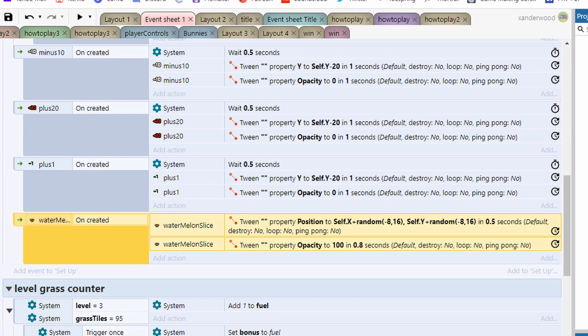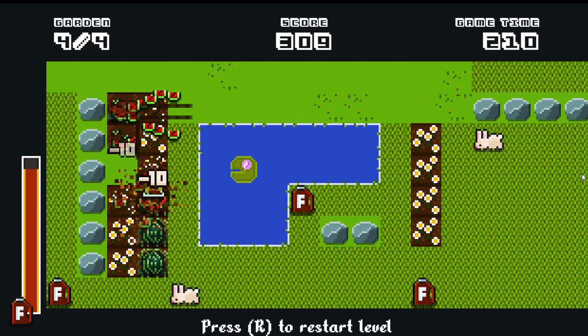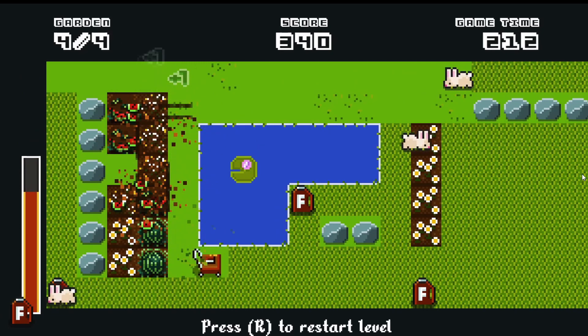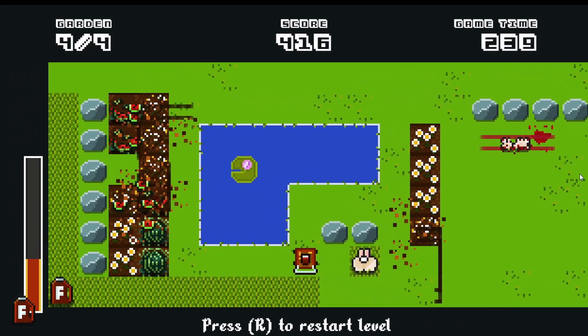I set the opacity of each slice to zero when they are created, and again using the tween behavior I set them to tween from zero to a hundred percent opacity. To stop the player from instantly picking them up on created, I set a condition that only allowed the player to collect the slice if the slice opacity was a hundred percent. Lastly I added water traps, music, sound effects and the game was ready for submission.